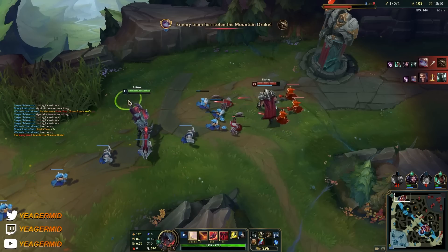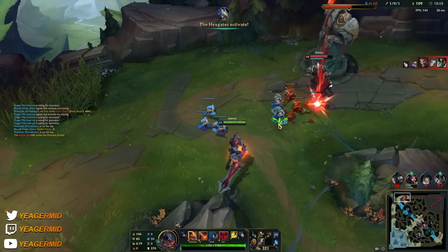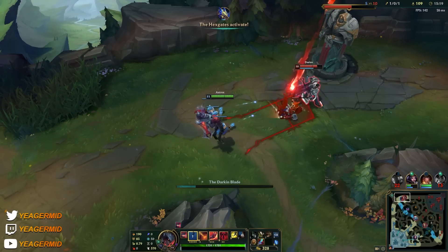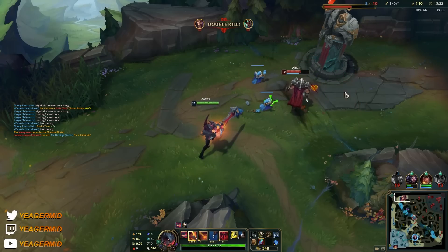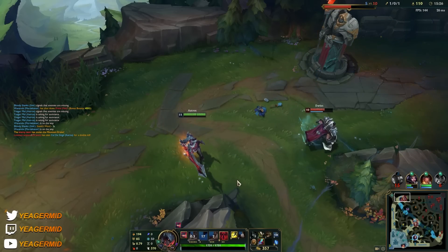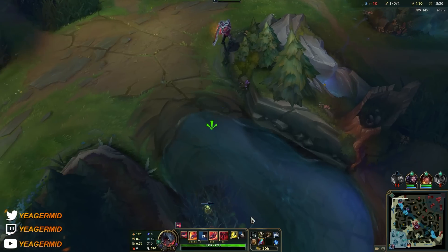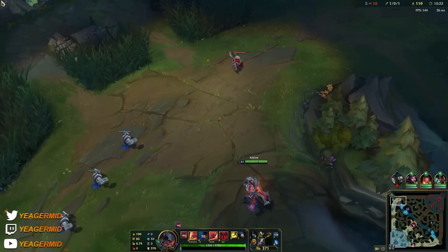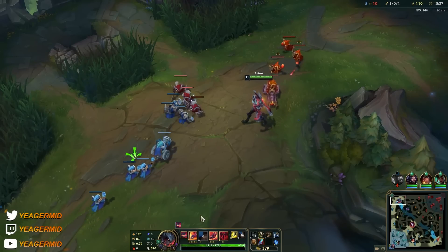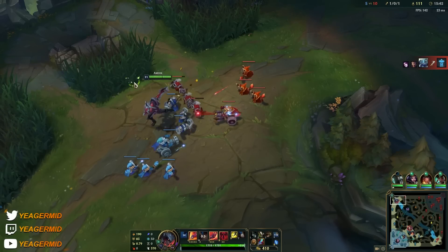Oh no, they died — that's a bit unfortunate and we lost the drake too. Just constantly harassing at his tower and putting him to low HP. We have a lot of built-in sustain with the passive and also the E passive, so we can heal up pretty easily. We also have Eclipse that gives some healing.